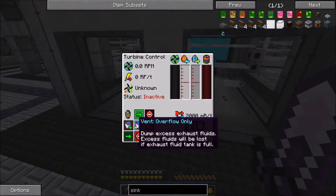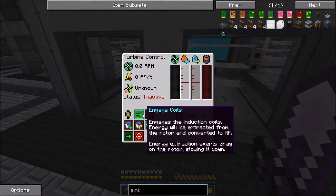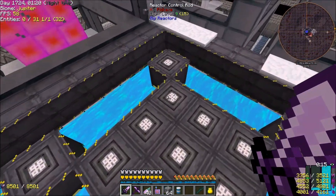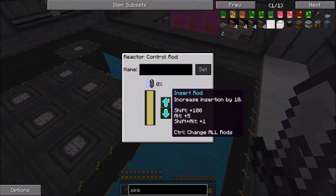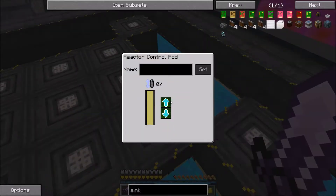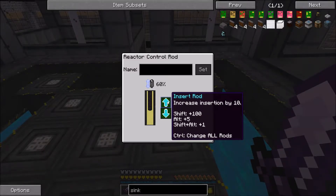Over here: vent closed, preserve all exhaust fluids — turbine will slow or halt fluid intake if exhaust fluid tank is full — hit that. For the coils I'm going to change these over. I think we're going to set the fuel insertion to 62% — shift and alt. I'll manually set these now. This is somewhat wasteful but I'm not worried about eulorium usage. The reason I'm setting them at 62% is that's optimal for running six turbines — that's our goal. If I add six more I'll change the control rod insertion.